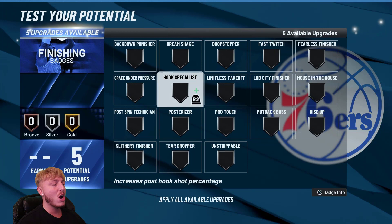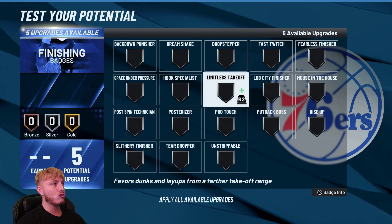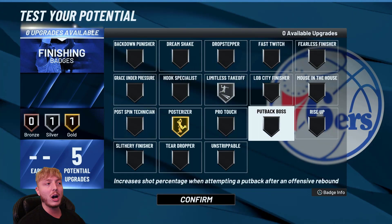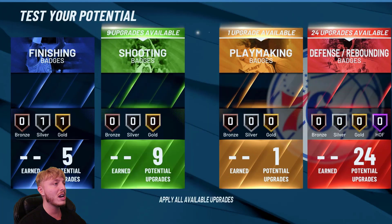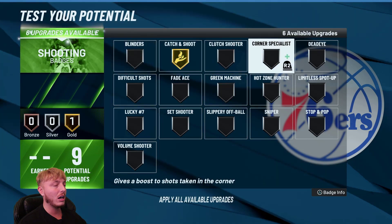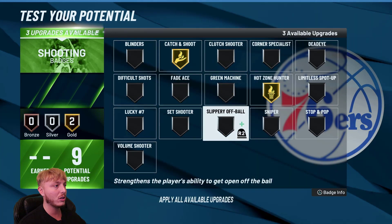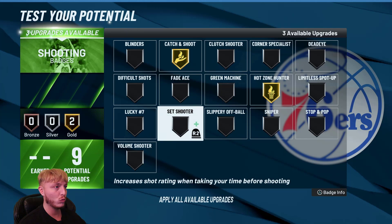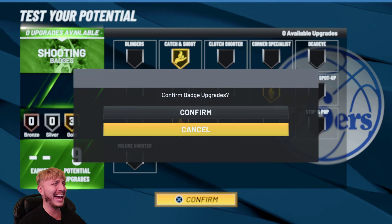For shooting badges, we're going to go with Hot Zone and then probably Set Shooter or Sniper. Let's go with Set Shooter for now. For playmaking, we'll go Bullet.